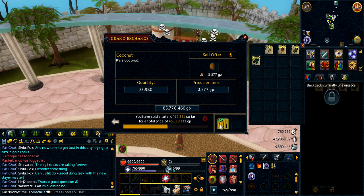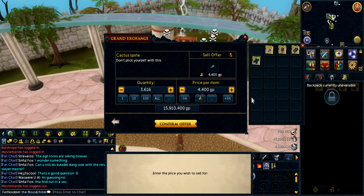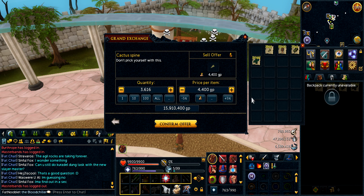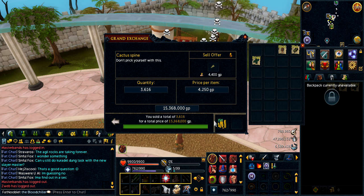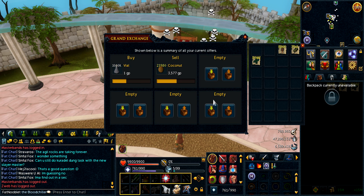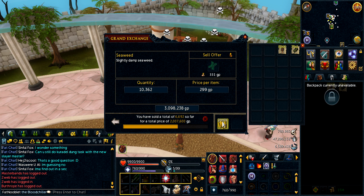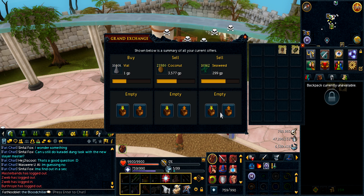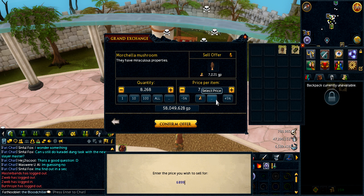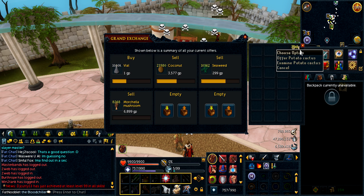It looks like half of the coconuts sold pretty much instantly. For the cactus spines I'll drop it down to 42.50 — there's not that many so it won't affect me much, and they did insta-sell for 15,368 total, so basically 42.50 each, which isn't too bad. For seaweed I'll go for 2.99 flat and most of them sold. For the marcellas I'm going to do 6,899 since they did sell for 6,900 for me — one GP won't make a big difference and it'll make them sell a little bit faster, but it did take a little bit, so I'll just wait until they actually sell.